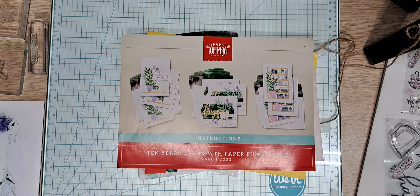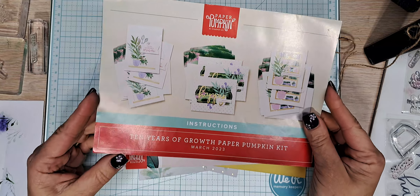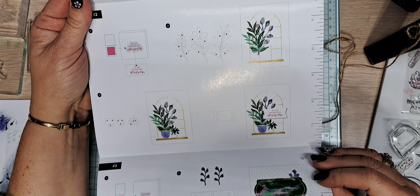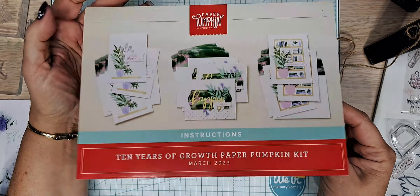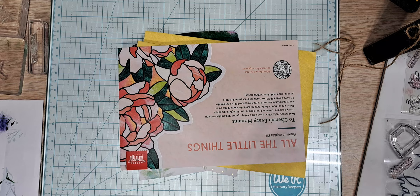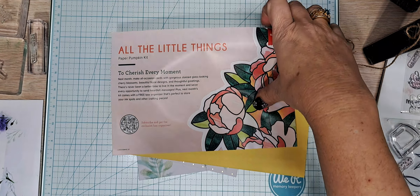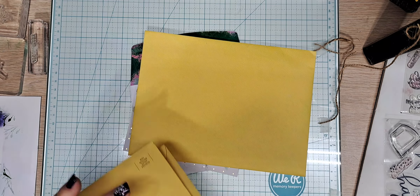Let's get started — this should be pretty easy. This is the flyer instruction sheet for Paper Pumpkin. If you haven't tried Paper Pumpkin, you are missing out on a great product and a great way to spark your creativity. This is the flyer for April's Paper Pumpkin — its theme is stained glass. Looks really cool, can't wait.